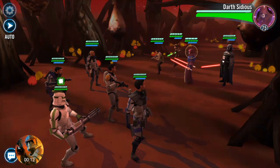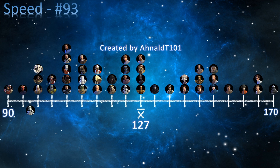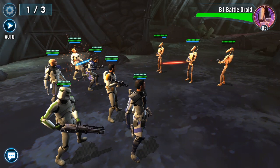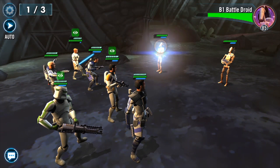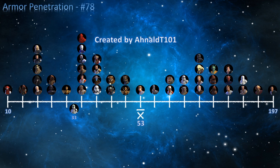Now for the cons. In terms of speed he is number 93 — the average is 127 and the Clone Sergeant is at 107, putting him in roughly the bottom 10 percent. For protection, the average is 19,617 and he has 15,976, making him number 67. Potency is not good either — the average is 30% and he is at 18%, putting him at number 84 in the bottom 20 percent. Lastly, armor penetration: the average is 53 and he is at 33, meaning his damage gets reduced more than average.